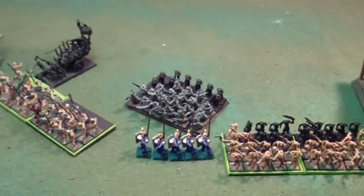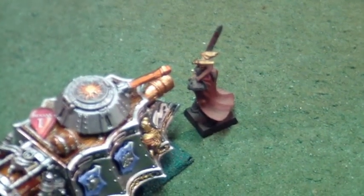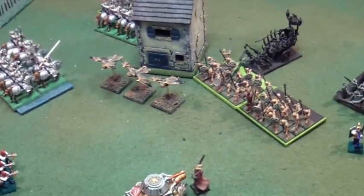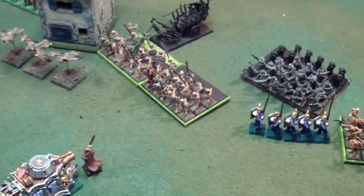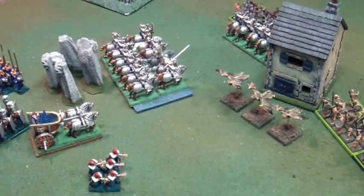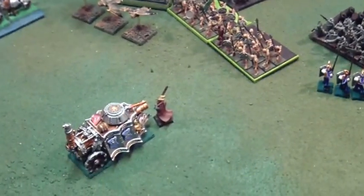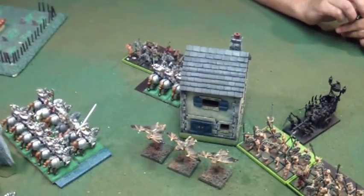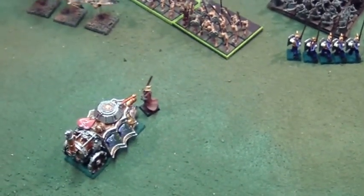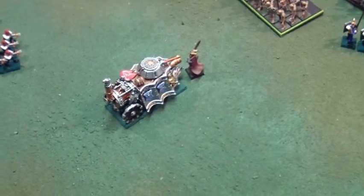The grave guard — with the general in it — charged right out into the steam tank, which is kind of epic. The bats flew over the building. In magic, Steve tried to regrow some skeletons but failed to cast, then tried to Curse of Years on my big unit of knights, which I dispelled on dice. In hand-to-hand: I killed three zombies, he killed two knights and I stuck on an eight. Then over here, his vampire has the Ogre Blade and Red Fury — strength seven, five attacks, and every attack that wounds generates another attack in the first round. He did just put one wound on the tank though, so that's manageable.